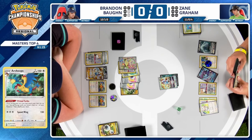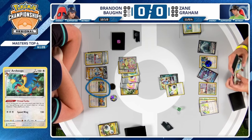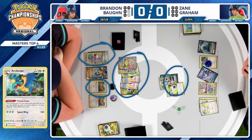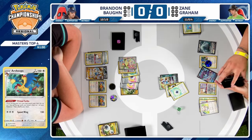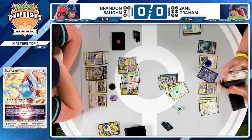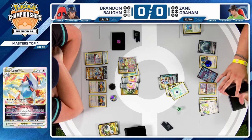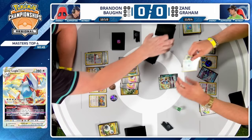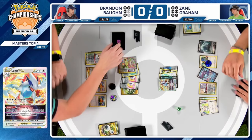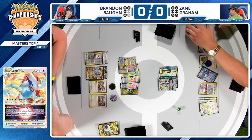I do think there's one energy in hand, and there's also a Boss's Orders — maybe to target down your opponent's Archaeops. But Brandon already has a huge energy advantage: four energy here, two energy here, versus Zane's measly three energy and one energy. You would not only be losing the prize trade but also losing the Archaeops trade with just one in play. With this attachment for turn, we will see Cinccino go down and Brandon will draw a few cards from that Gift Energy.